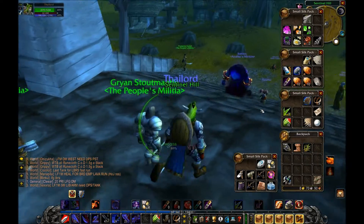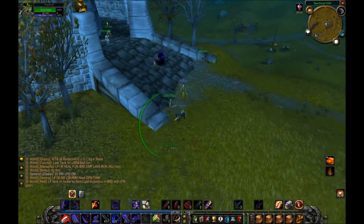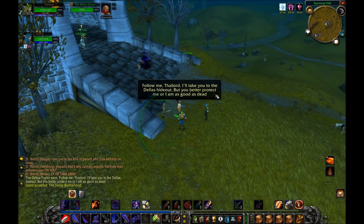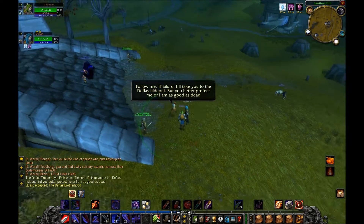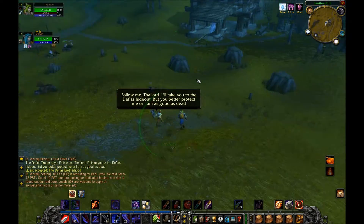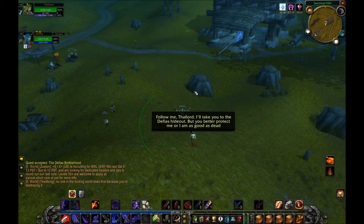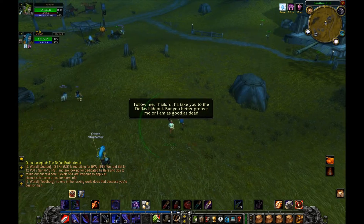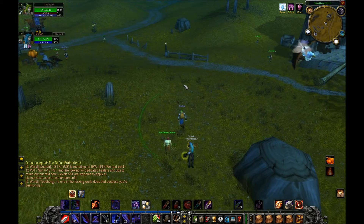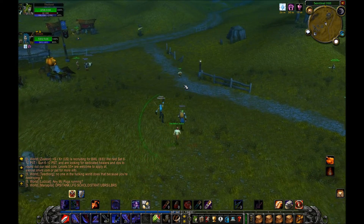Normally when the quest spawns there should be a Defias Traitor here. Let me check this out — we've started the quest 'The Defias Brotherhood' and he spawned. 'Okay Odwin, you got it.' 'All right, follow me, Tylord — I'll take you to the Defias hideout but you better protect me or I'm as good as dead.' He's kind of fast but we're faster — let's take this at a steady pace.